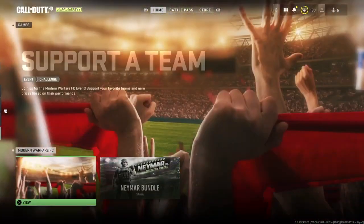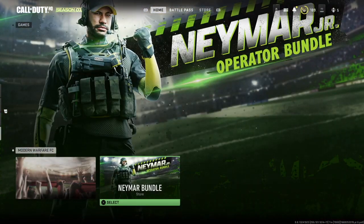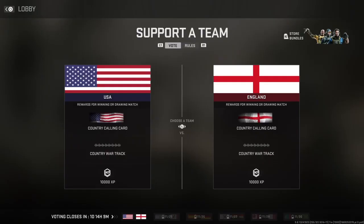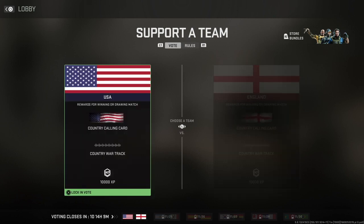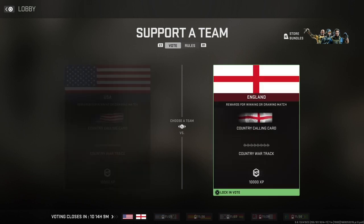So if you take a look here at the main menu, there was a playlist update. And after that update, if you scroll down to the bottom, you will see that you are now able to support a team. Once you do select one of these teams to support in the World Cup, then you will have a chance at unlocking some of the secret loot, which will be coming out over the next few weeks. So whoever actually ends up winning these matches in the World Cup will determine who gets these drops in the future. So pick wisely and try to get the one that you think will win the game.